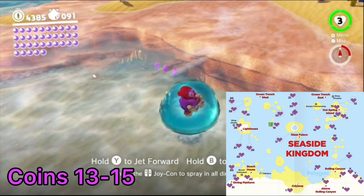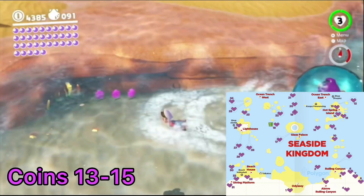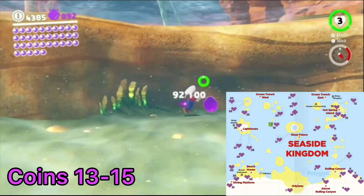Again from the beach house flag, head past the rankings board by the volleyball net into the water. Turn around towards the beach once you're in the water to see three coins hiding beneath an overhang.